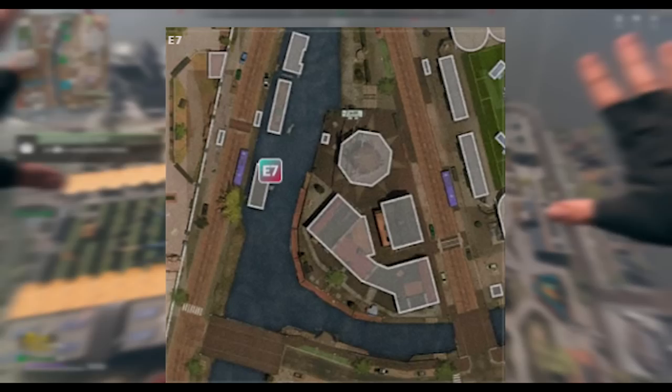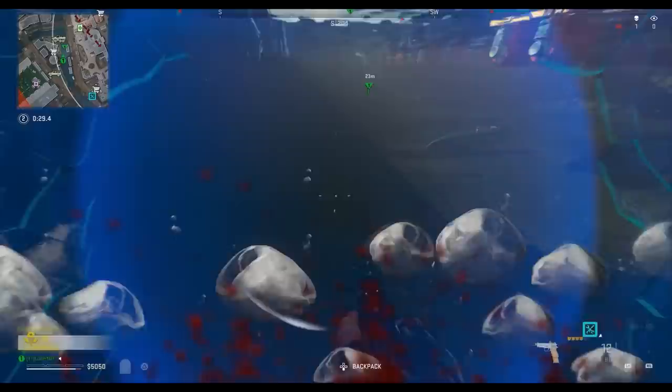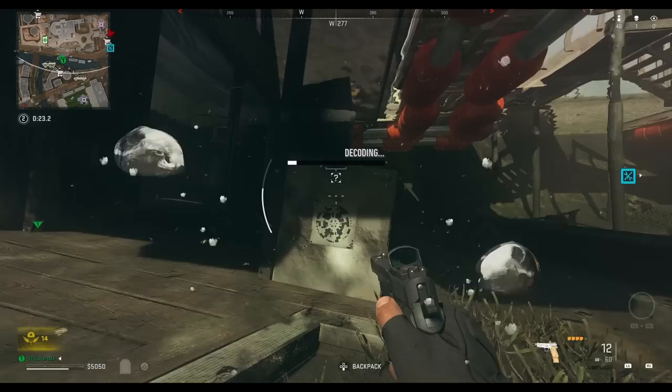Another possible grid location is E7, which is between the stadium and the zoo. The only known code spawn for this spot is on the back of this houseboat — there are three other boats here and the one you're looking for is the one further south.